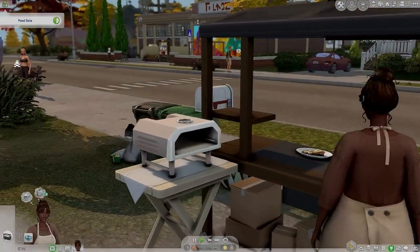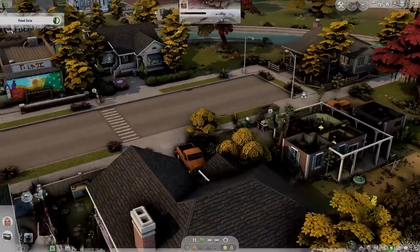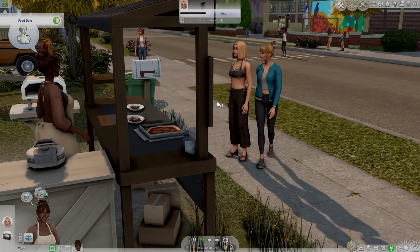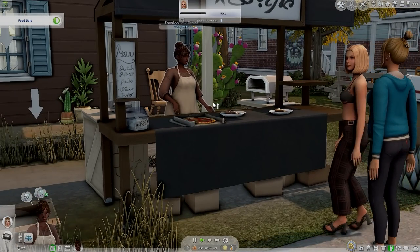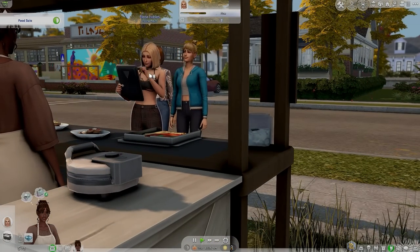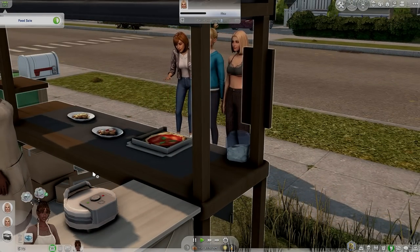No one is buying our food! Am I glitching? Girl, tend to the table - why are you glitching? Oh my god, she's so pretty. Also, you guys probably noticed this doesn't look like regular Willow's Creek - it's actually Rat Boy's Sim Save, the 1.2 version. I decided to do that because it helps me out with doing less prep. I thought she was about to buy something. Let's try to sell our berry waffles. This is not going great.